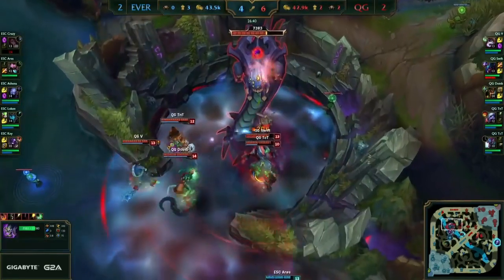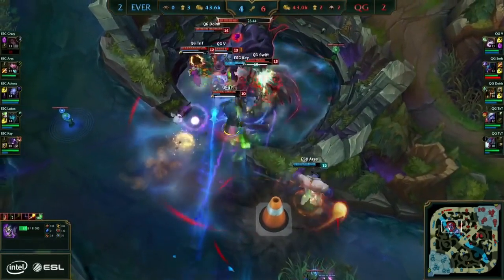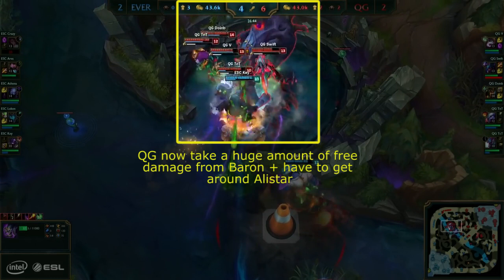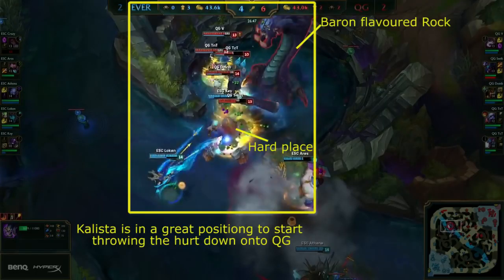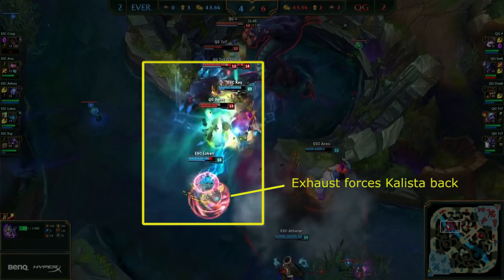The first thing to note is the frontline presence of Mundo and Alistar that QG now have to play around. They show themselves at the entrance to the pit, while the backline of Kalista and Ryze are moving into position. Then comes the engage from Alistar — this is a best case scenario where Alistar gets an engagement off without having to use the Fate's Call. This results in QG being stuck in the pit, taking free damage from Baron and having to find some way to get rid of a tanky frontline. Kalista is now in a position to just start beating down onto QG, who is stuck between a rock and a hard place. They try to catch out Kalista, but thanks to Alistar acting as a reliable frontline, they are unable to land any solid crowd control onto her, but force her back with the exhaust.